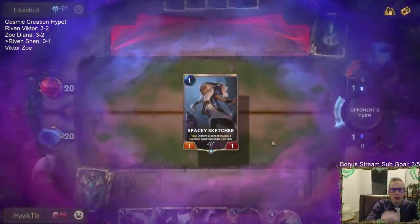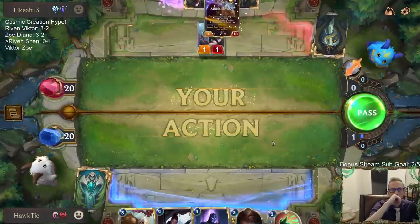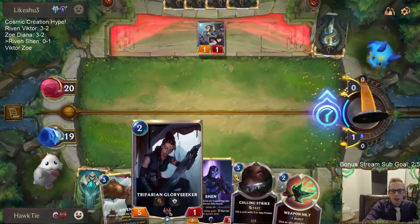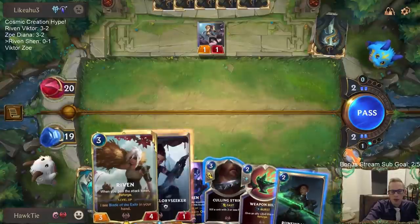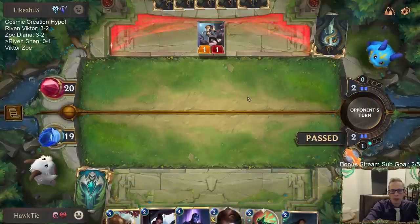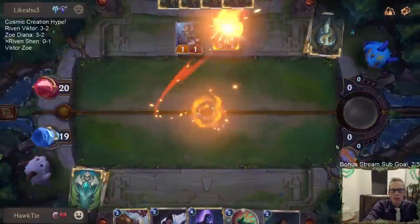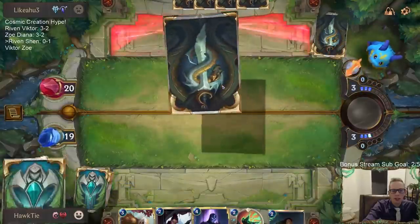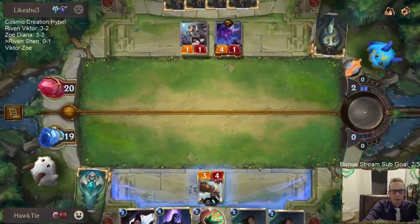Nice Spacey Sketcher to be able to block Glory Seeker. I'm thinking I just keep Culling Strike available and then go Riven into Shen with Culling Strike for a ramp card. Oh wait - I could have just Glory Seekered and killed that! I was so focused - I could just Glory Seeker challenger. What was I doing? When will I find peace?